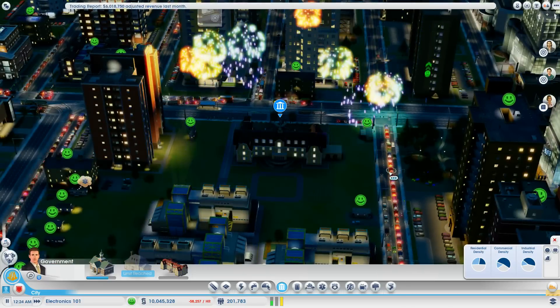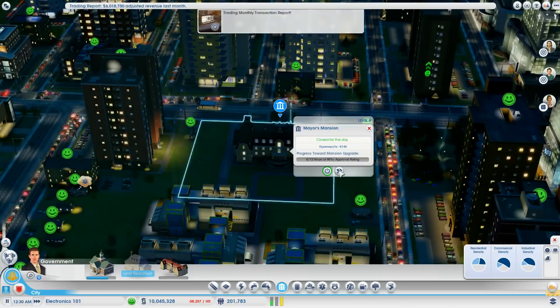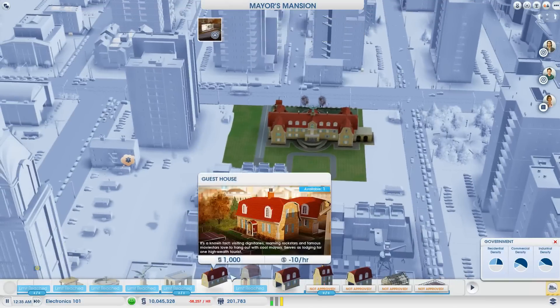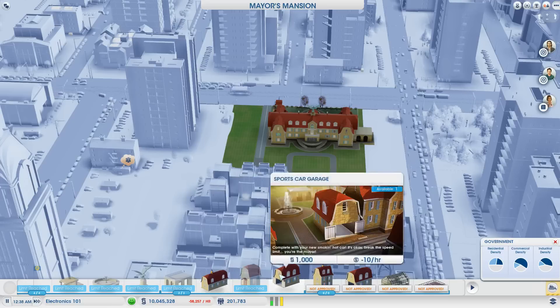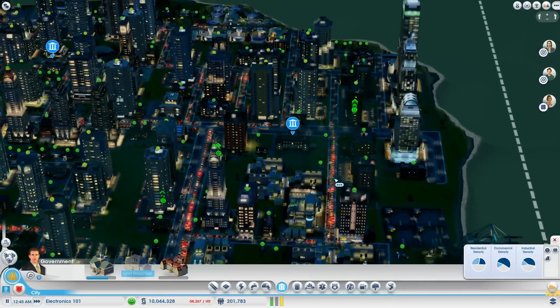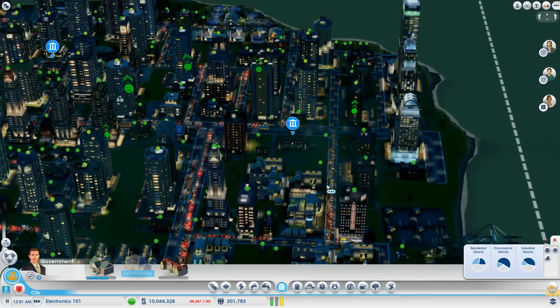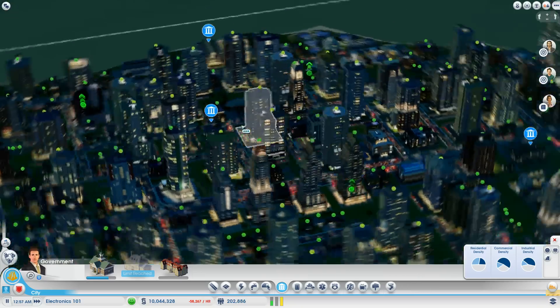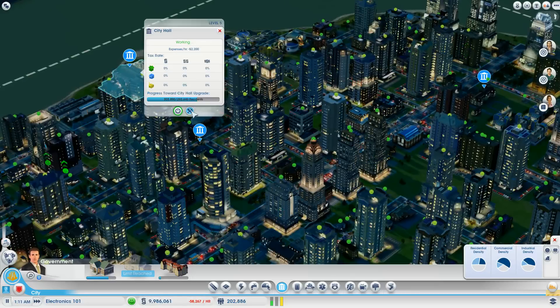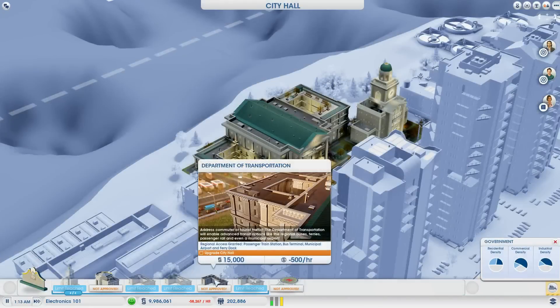I really have a lot more traffic than I care for, and a lot more than I've had on any of my other cities that I've built for electronics. I wish I had that transportation department so that I could build the bigger shuttle buses. I need 292,000 to do another city hall upgrade. Wow. No transportation coming for a while, guys, sorry.